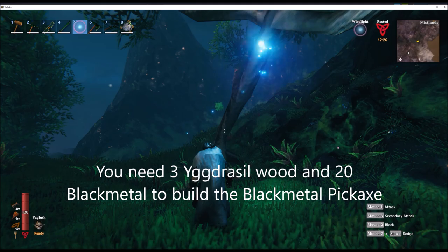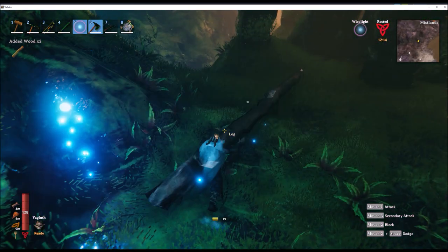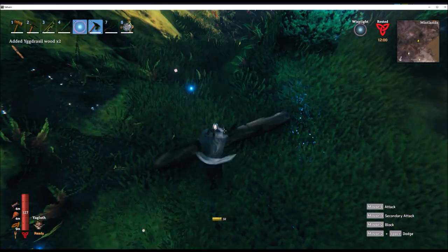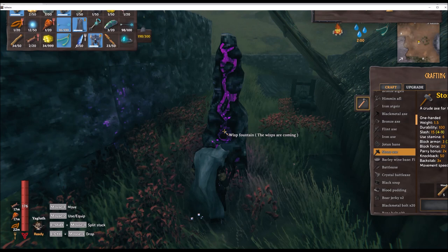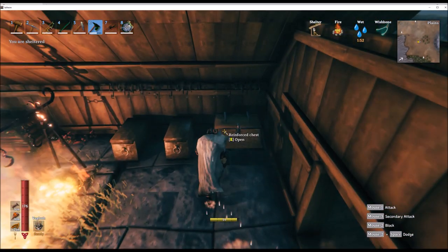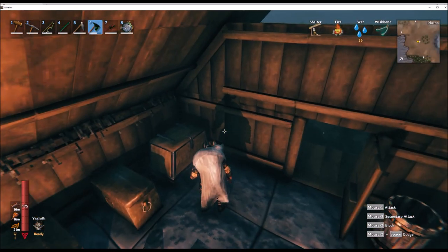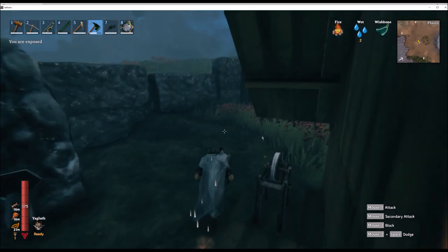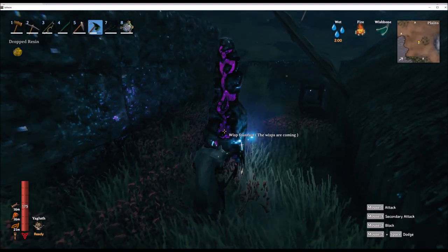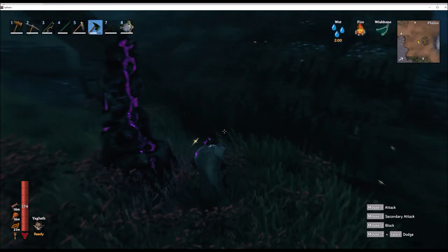You really want to build a black metal pickaxe as soon as possible — you'll need three Yggdrasil wood pieces and 20 black metal. You'll also need the Yggdrasil wood for the Black Forge and for other advanced items later on. Once you defeat Yagluth he will drop three torn spirits; you'll need one to build the wisp fountain. Come here at night — it won't work during the day — and you'll see little blue balls of light floating around. Pick them up, those are the wisps, and use them to build a wisp lantern.